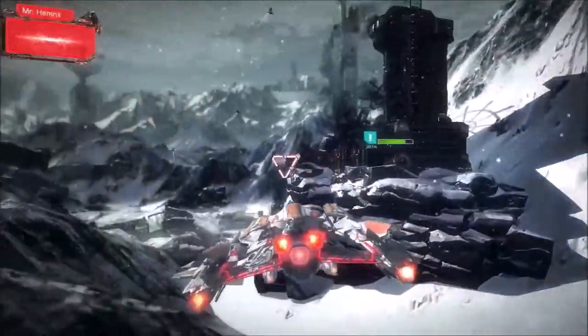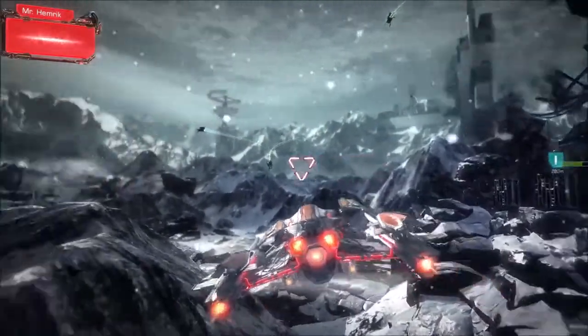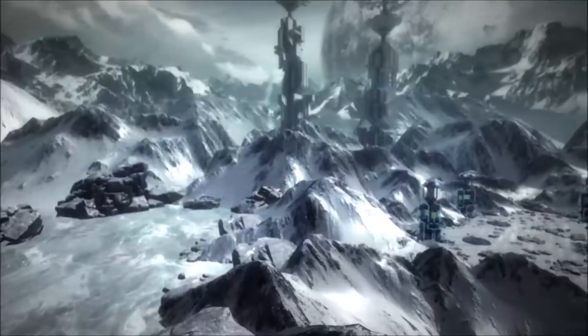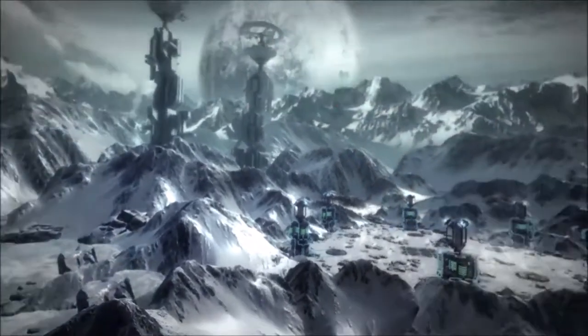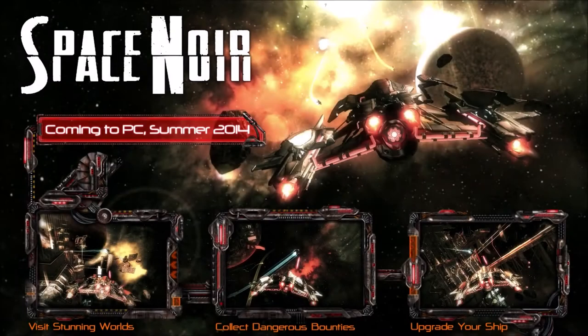And that's it. Looks like we've saved the day. The ship depot is intact, just barely — smoking there. And Hal is going to head on back to his garage to collect on the bounty. Alright guys, thanks for watching this sneak peek at a side mission from Space Noir. Hopefully you guys are excited to see more of what we're working on soon.